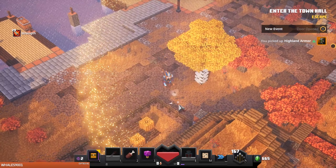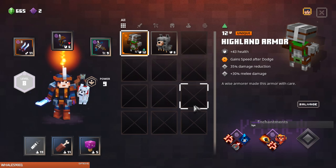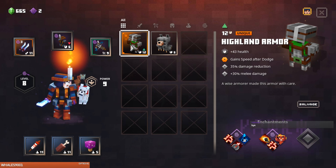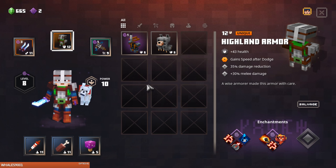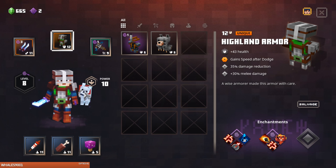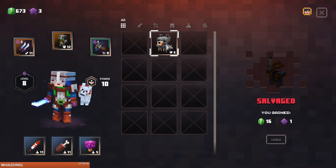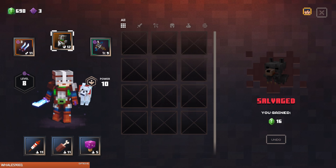Nice — Hardened Highland Armor! Oh wow, look at this unique — plus 43 health! Sorry bat, you must leave me. But I love my bat, oh well. We have two points. Let's disenchant this. Goodbye bat — and let's not gonna use that now that we have this.